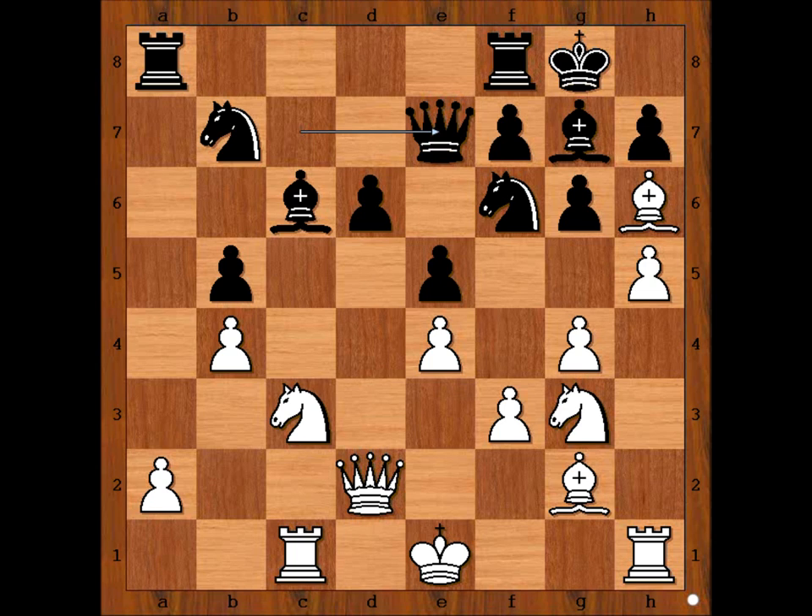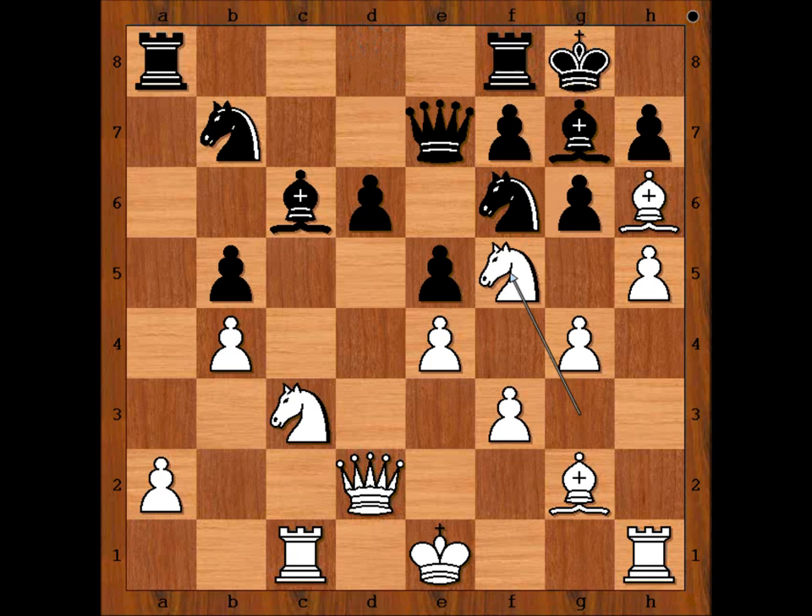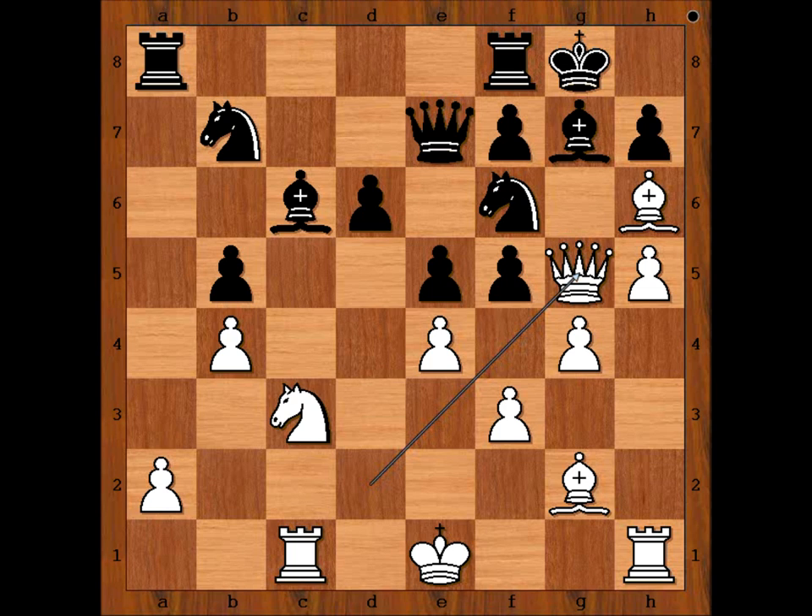Ready? What did you find? Did you pause? Botvinnik played knight to f5 — the killer move. Black resigned in view of this continuation. I will show two possible continuations. If queen goes to d8, then knight takes on g7. What if pawn takes knight? Then queen to g5, threatening checkmate.